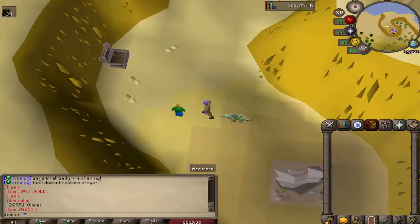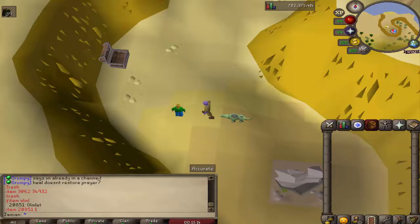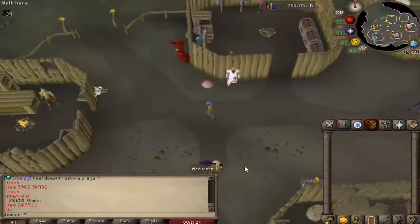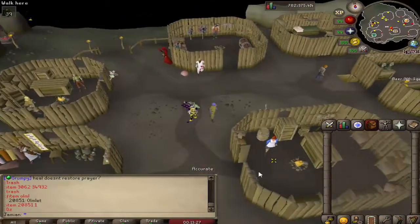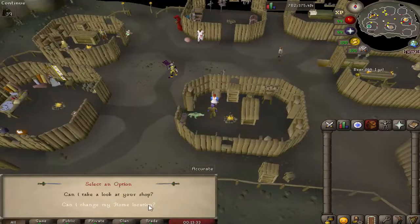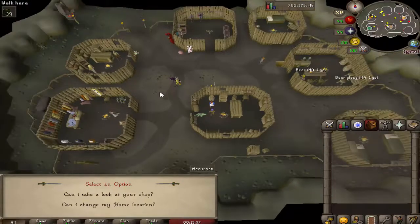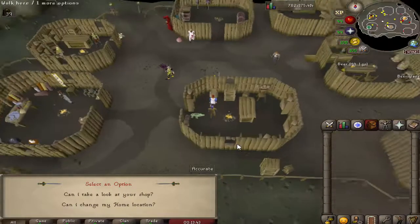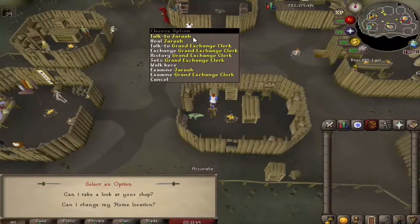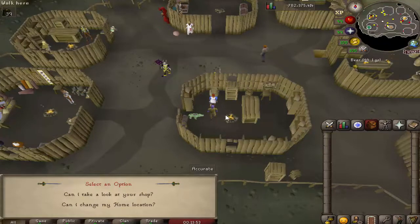I've also made it so you only need one person to do Pest Control. It's going to be really tough, but if you want to do it solo it now only requires one person. A tool leprechaun was added to the Hosidius farming patch. Ruby Donators got some buffs too — if you go to the Donator Zone there's an NPC that lets you change your home location to the Donator Zone. So you'll teleport there and if you die, you'll respawn there with a coffin nearby.